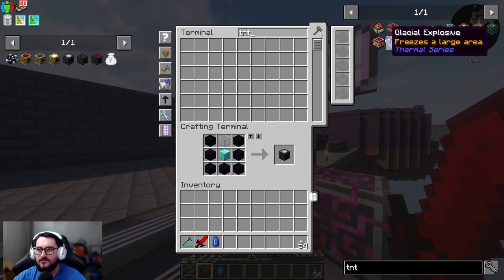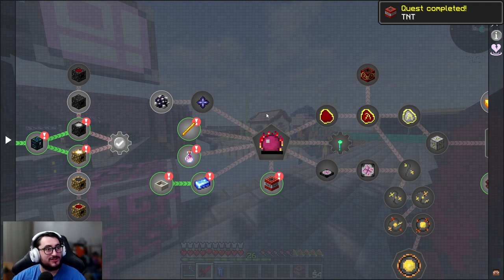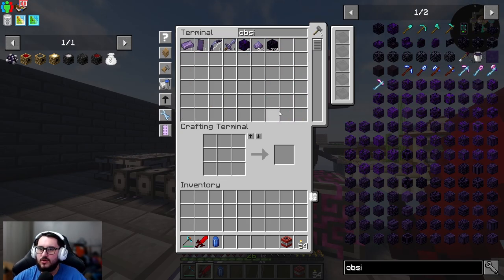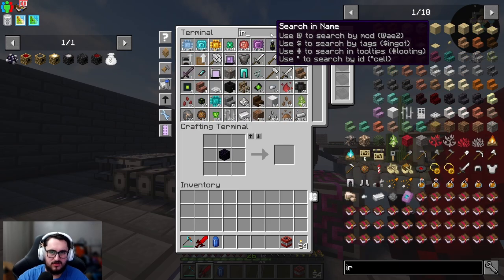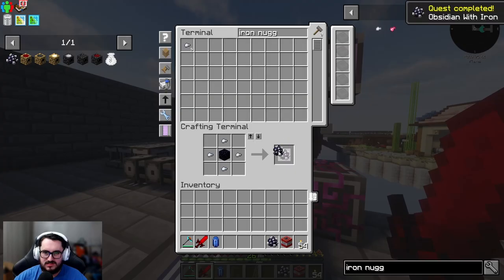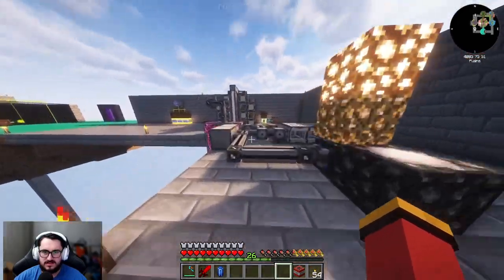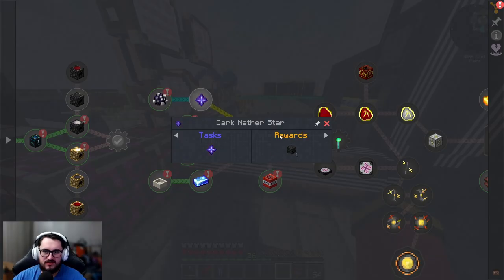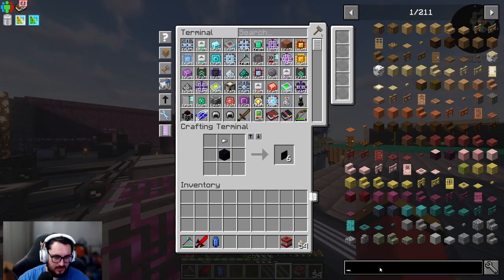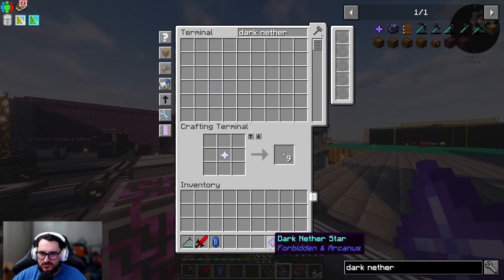TNT is one of the things we need to generate for the philosopher's stone ritual. Obsidian with iron is also something we need - obsidian with iron ingots, and we just have to smelt those four down to get obsidian ingots. We need four obsidian ingots to get one dark nether star, and I believe just one dark nether star to get the philosopher's stone. Already having nether stars in our inventory, we can get that dark nether star and get one step closer.